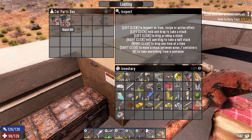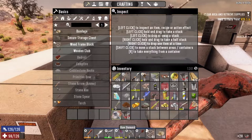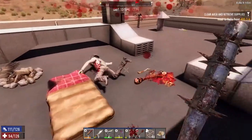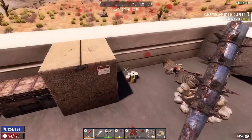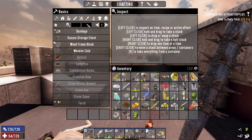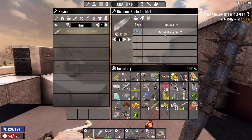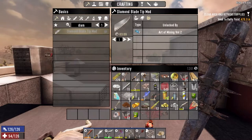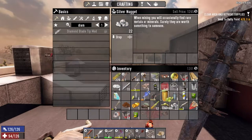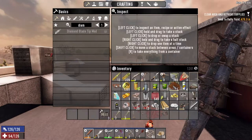Oh, look at that — now I've cheered up! He had three diamonds as well, so we can actually make the diamond tip mod. Art of mining too. We're definitely not going to be selling those — we're definitely going to be keeping hold of the diamonds. Look at all these repair kits — loads of them, 1,200. The game has cheered me up a little bit.